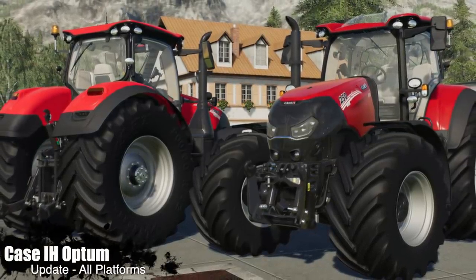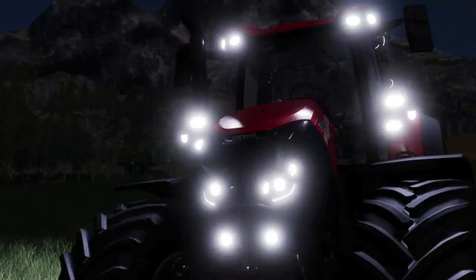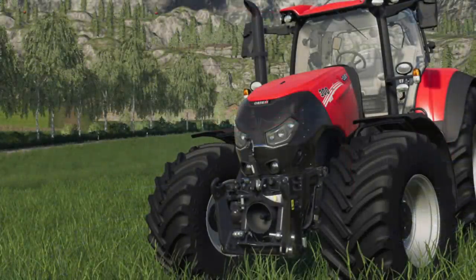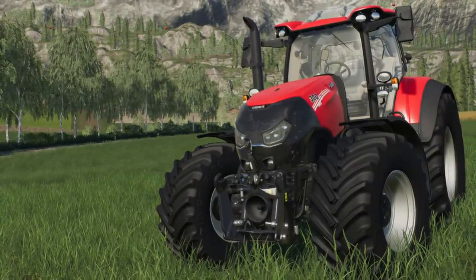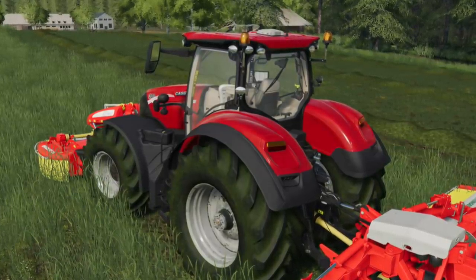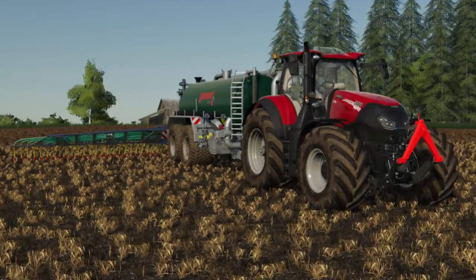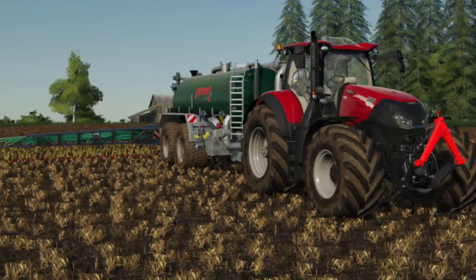Moving into our updates now for all platforms. First up is the Case IH Optum Changelog 2. We have a cabin which now has a rooftop window that can be open and closed. We have color configurations, engine configurations — we've got the CVX 250, 270, and 300. The interior has been updated to the most current version. We also have the original CNH rims for the Michelin and Midas tires. PTO configuration is going to be no PTO or black PTO. We also have spring-loaded axle, wide fenders, front axle, new mirrors, and wider steering angles.